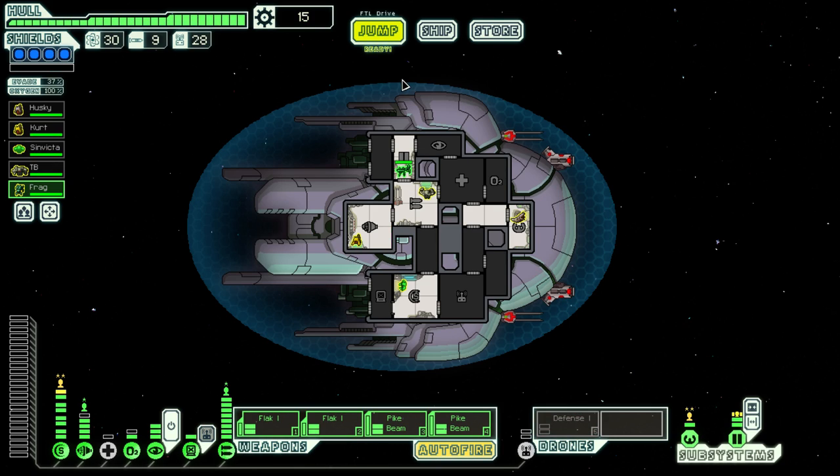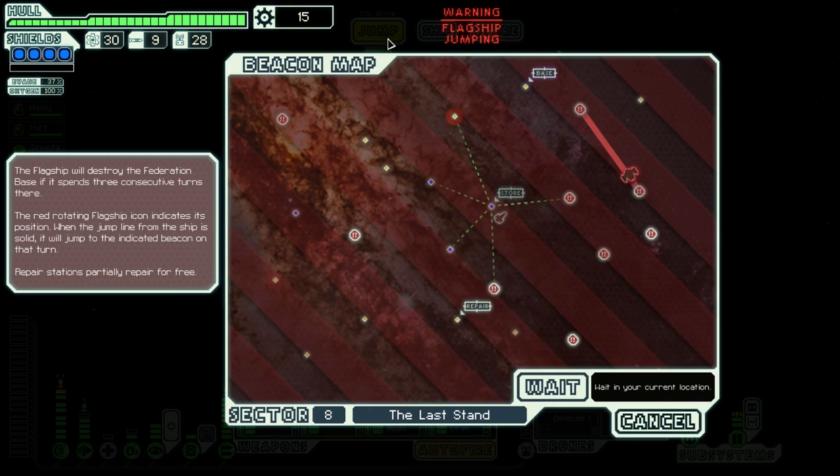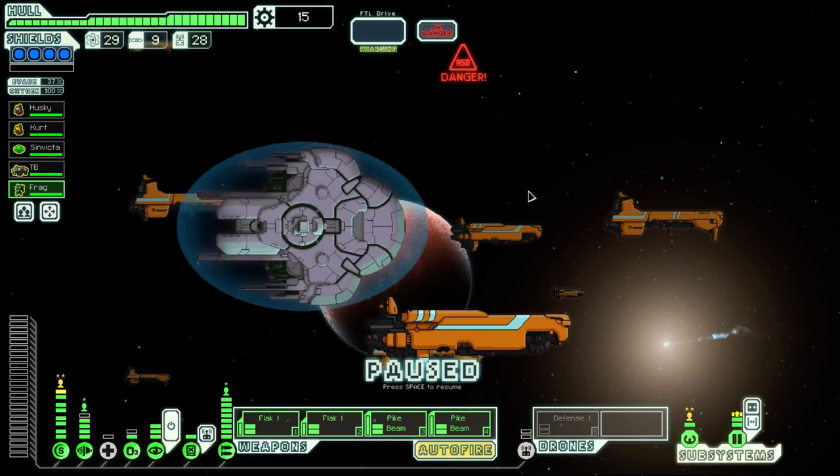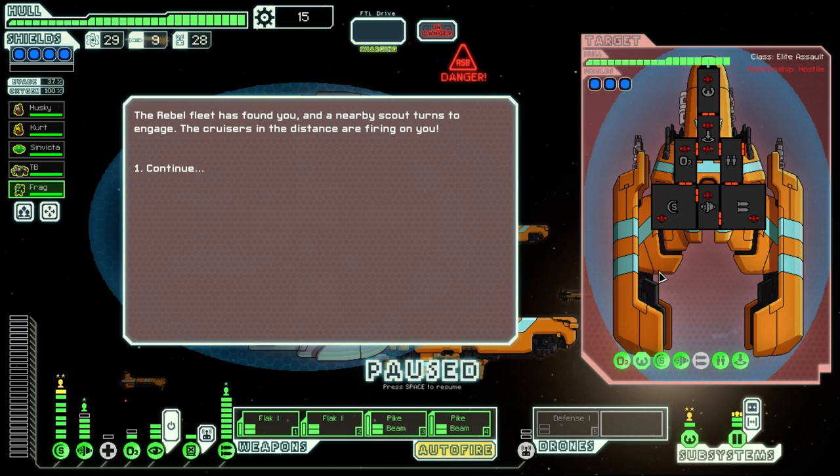This run is not won yet, and it's going to take a miracle for me to screw this up. Now, this is something I did not know — we are actually going to be jumping into quite a dangerous jump, because the Rebels are about to take control of this beacon. We are not only going to have to fight a ship, but we're also going to have to deal with the ASB firing at us from 10,000 yards away. This might be more dangerous than the jump to the flagship itself. I will be playing with pauses, and yeah, I'm going to need them.